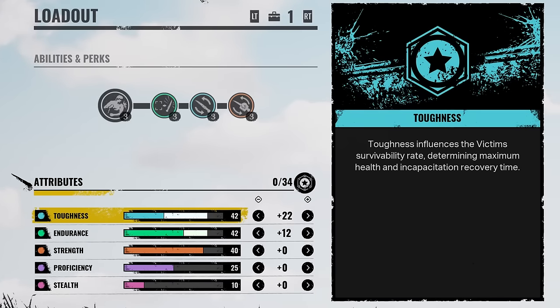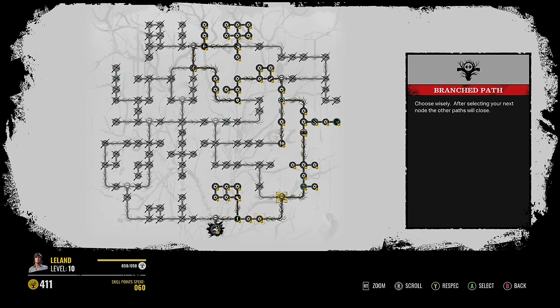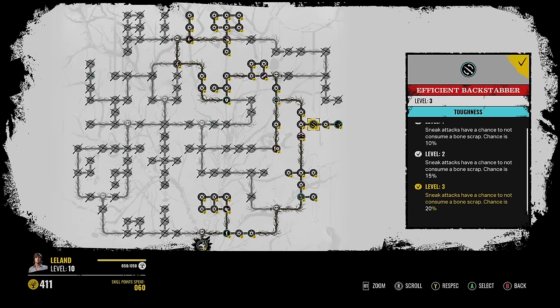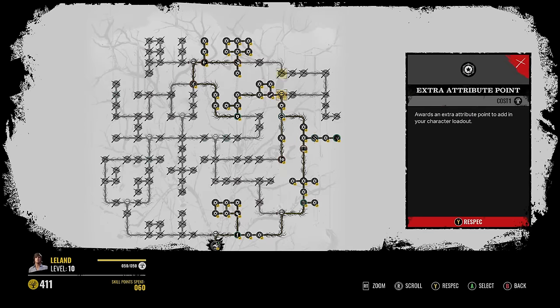And for our attribute points, we have 42 in toughness, 42 in endurance, and 40 in strength, 25 and 10. So here are the perks for Leland's skill tree. What you want to do is take a right. Efficient Backstabber's right here. This perk is the only random perk, so you got to keep respeccing for that. Last Ditch Effort is right here, and then you just move to the top for Efficient Grappler right here.